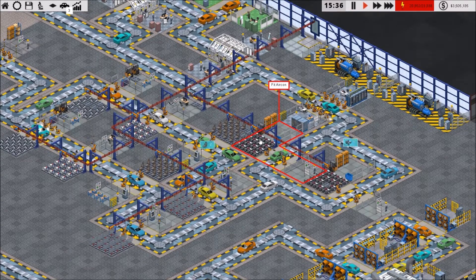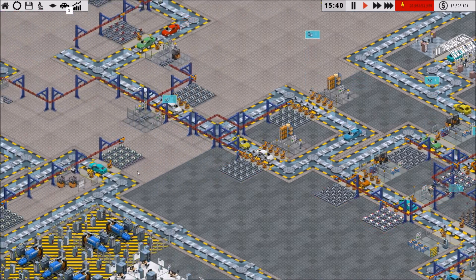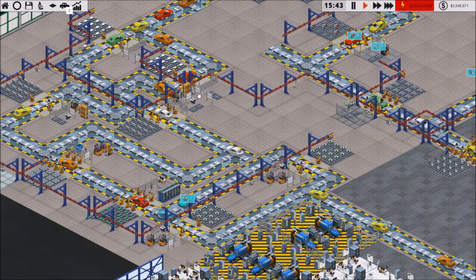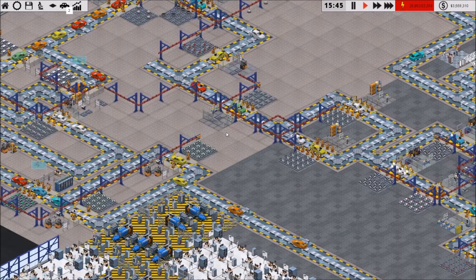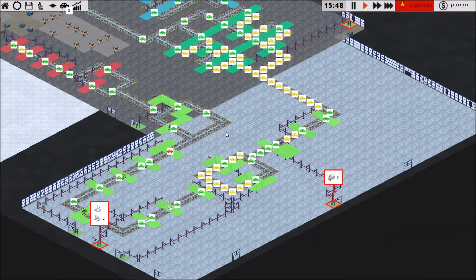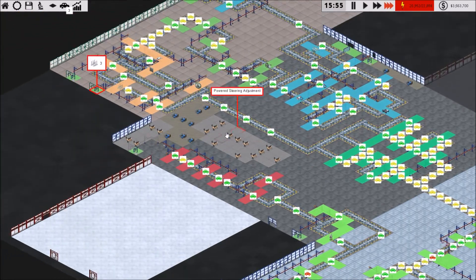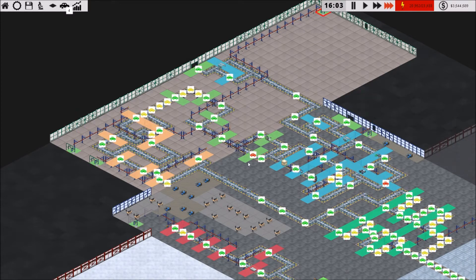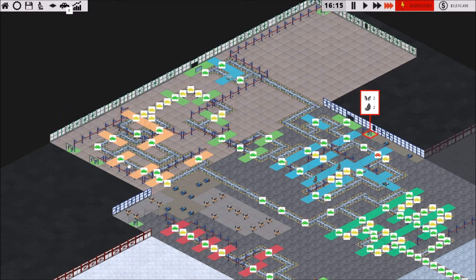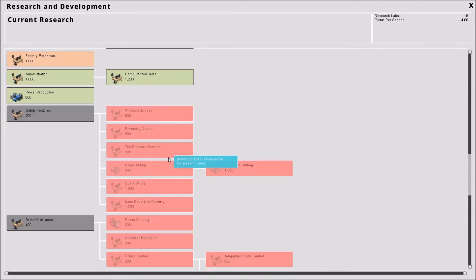I think we were going to go through and start applying a bunch of upgrades to our cars. One thing: 1.07 is supposed to have fixed the car sales problem, and it also optimized large factories. It's supposed to help with the car rendering when zoomed out. It also changed the number of valves for the fit valves — now they only take four valves instead of eight. That should make things a little faster.